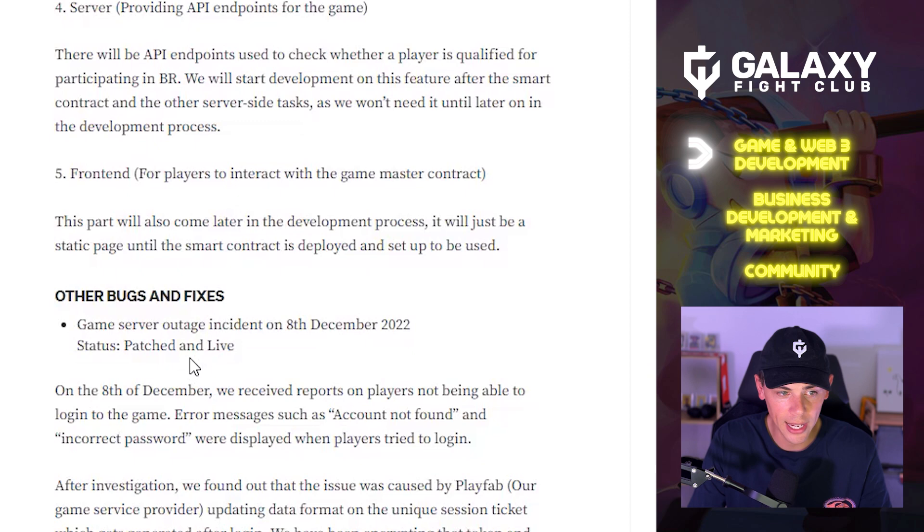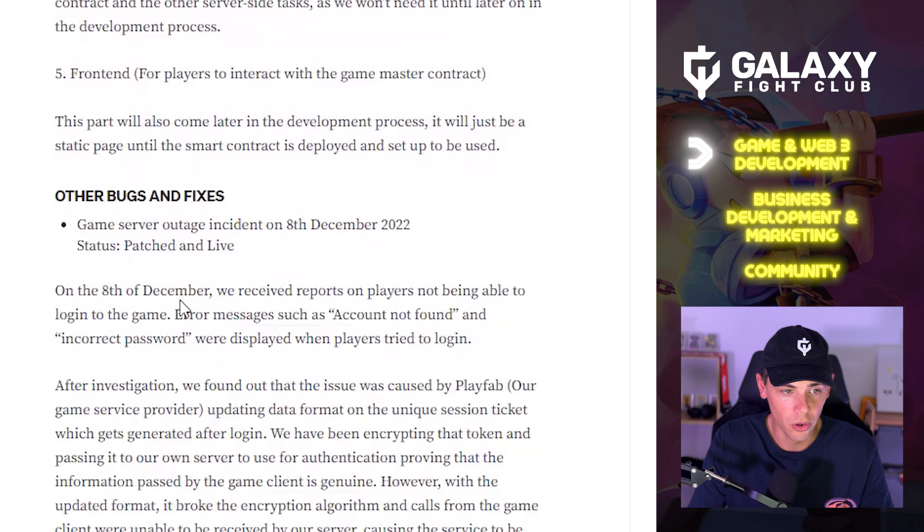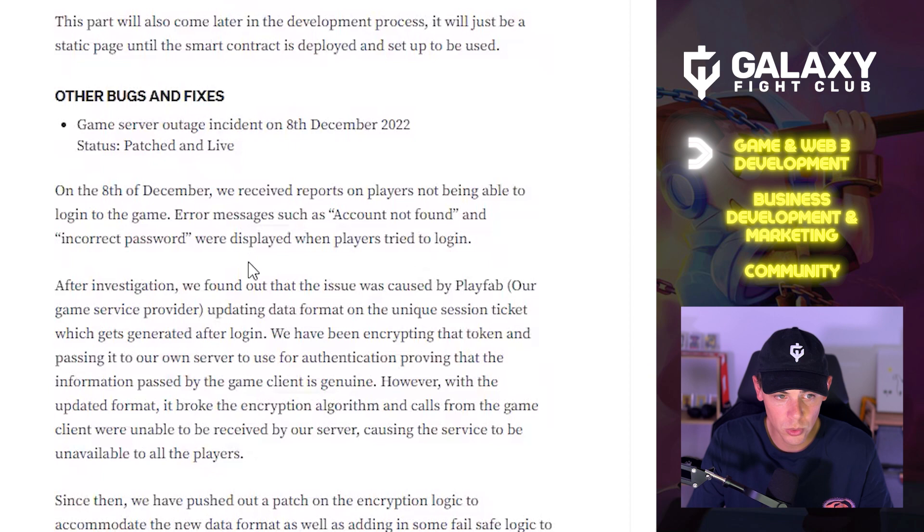Regarding the game server outage on December 8th — status is patched and live. The team received reports of players unable to log in, with error messages such as 'account not found' and 'incorrect password.' After investigating, the issue was found to be caused by PlayFab, the game server provider, updating the data format on the unique session ticket generated after login.